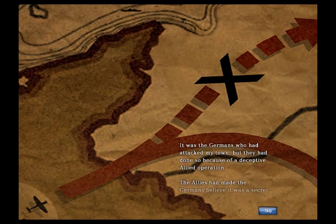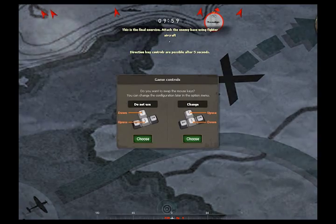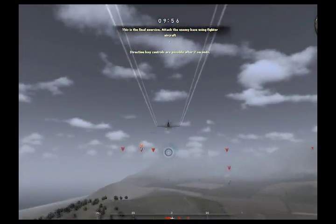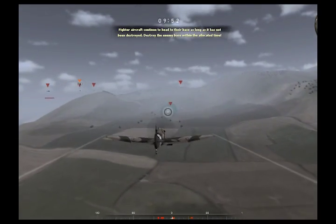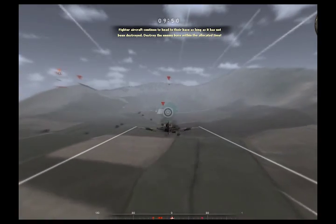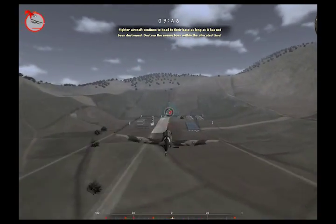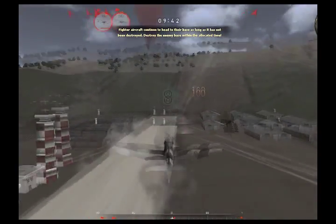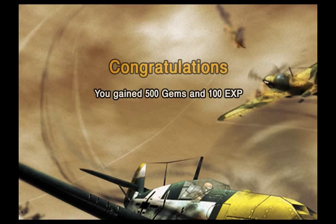I should really pay attention to the story but I don't think it makes much difference. This is the final exercise — attack the enemy base using fighter aircraft. Is this the enemy base here? Can I just turbo in and missile to win? I've gained 500 gems and 100 experience.